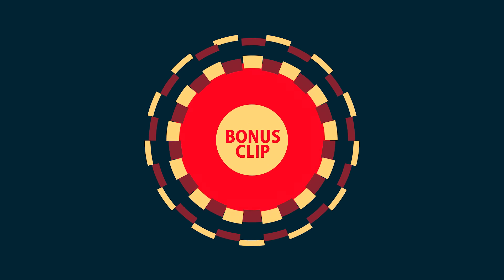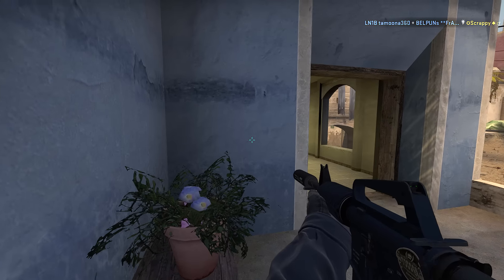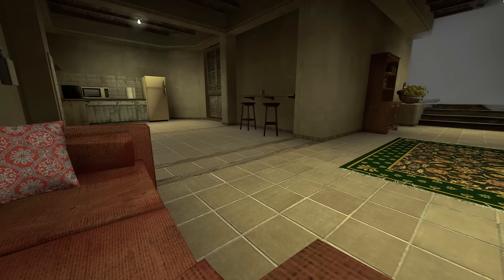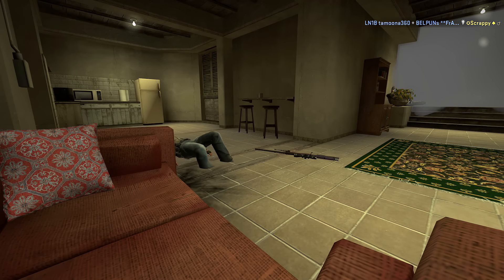Some of you might be thinking, Mr. Bunny, any more bonus clips? No — just kidding, I got you covered. We jump on Mirage with a player and... flash kill? Oh my oh my — I guess you could say he took a flashbang to the knee. We're past that? Okay.